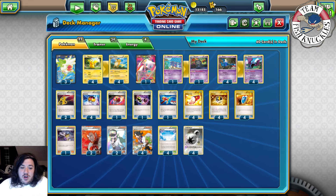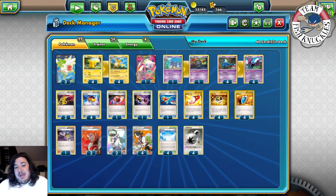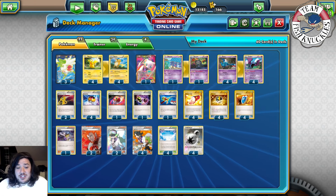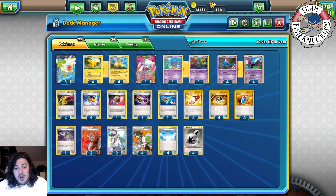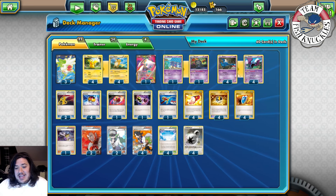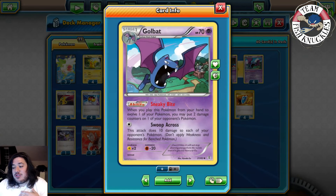Matchup breakdowns: Gyarados is an easy matchup. You can evolve Golbat to take free prize cards off of Magikarp, then knock out the active Gyarados. You can also use Golbat's attack Super Fang, which does 10 damage to each Pokemon, essentially knocking out all those Magikarps in one turn, letting you take multiple knockouts.